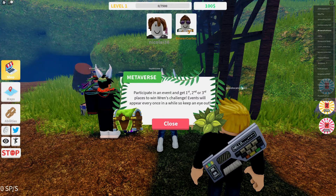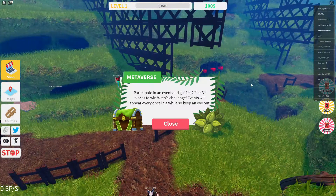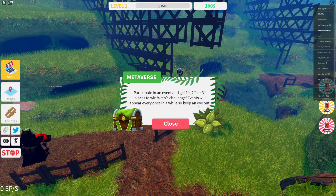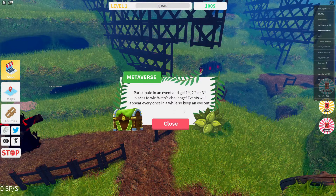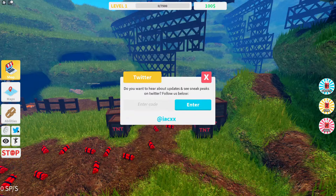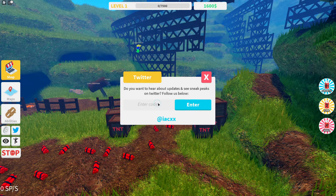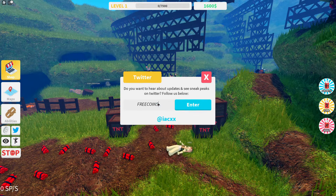We are in Broken Ragdolls for the Week 3 Metaverse Champions event for Wren Brightblade's chest. You have to participate in a special event and get first, second, or third place in order to unlock it. This one is easier on smaller servers, so I joined a private server. Here are some Twitter codes you can use to help you unlock new maps in this game, so feel free to skip ahead if you're not interested in that.